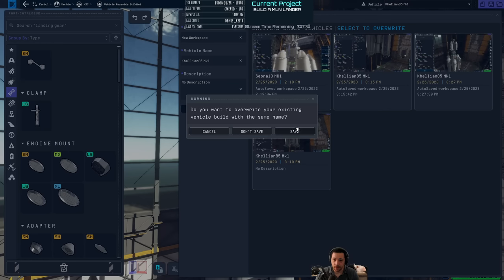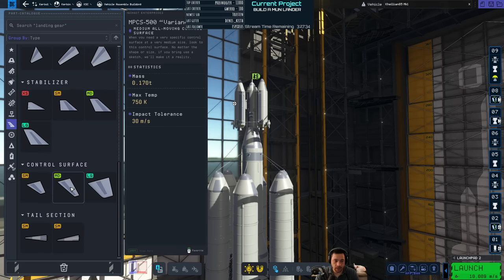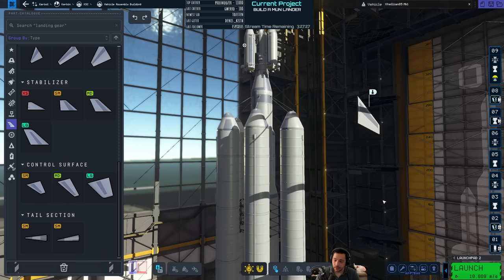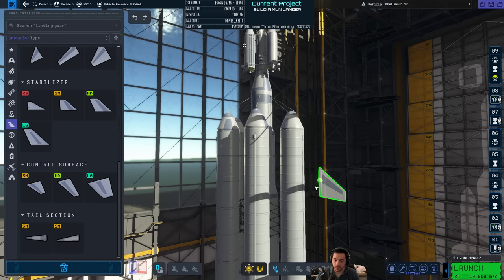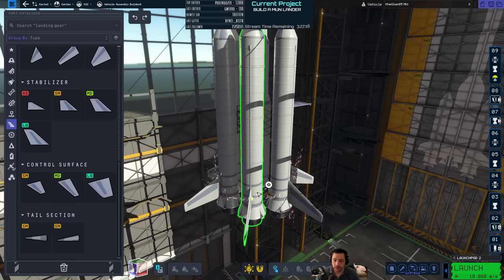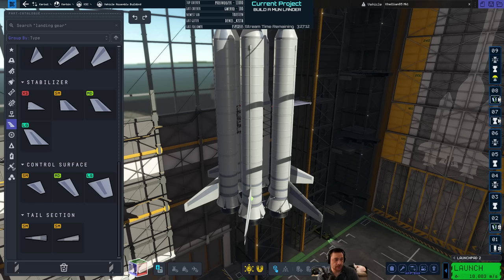I'm probably going to want to add winglets — some control surfaces to the bottom of the solid boosters. The solid boosters are pretty much going to be what breaks atmo for me, so they're the ones that really need the winglets. Do you think this makes it to the moon and back, or will I have to do additional iterations?